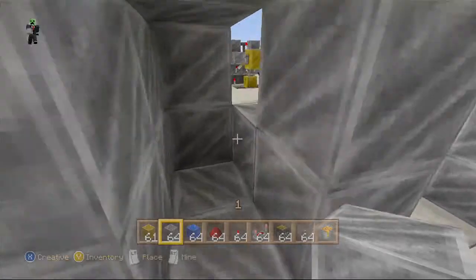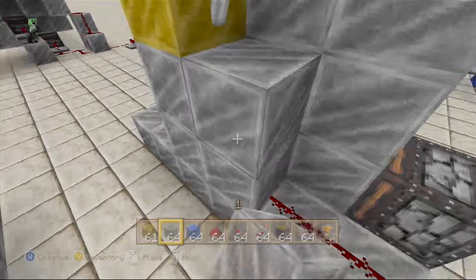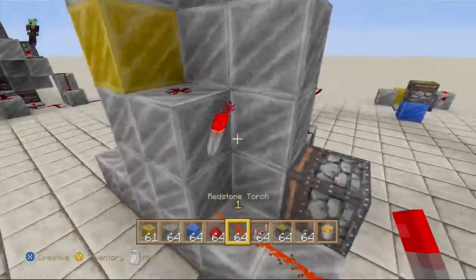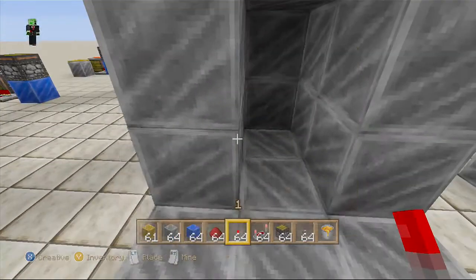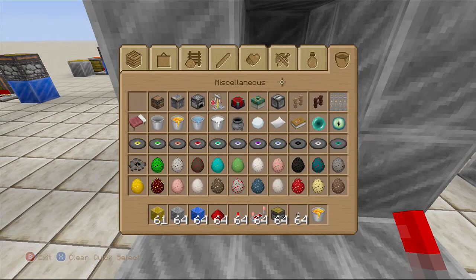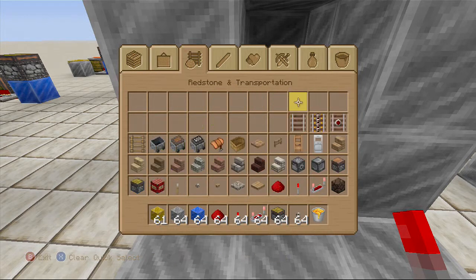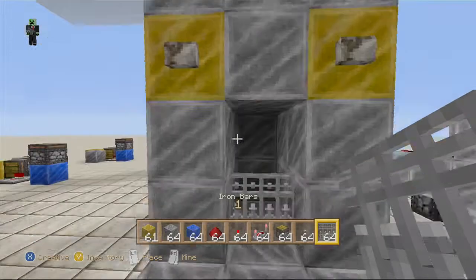I'll just do it like this. I think that's how it was originally supposed to go, I just messed up. And then iron bars - if I can find them. I thought they were on this last page. Oh, here they are. They just look different in this texture pack. And then you want to put that right there. And then you're done.